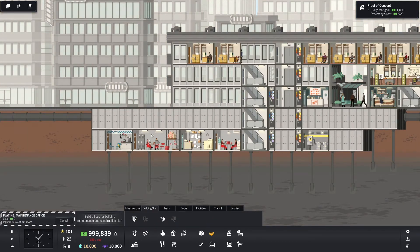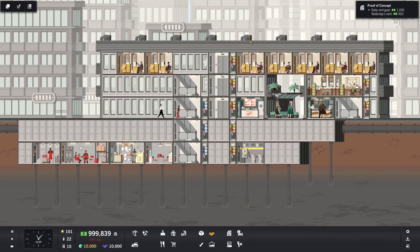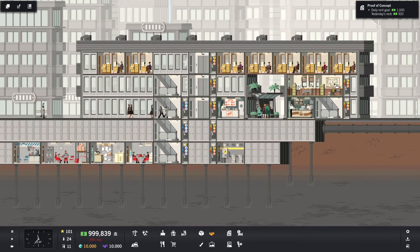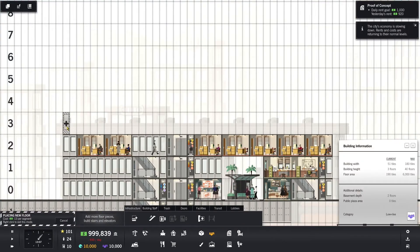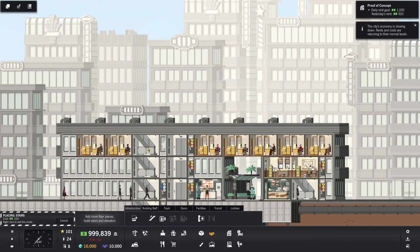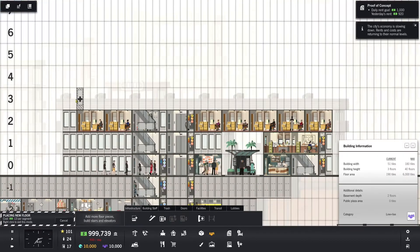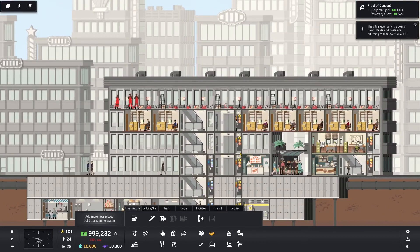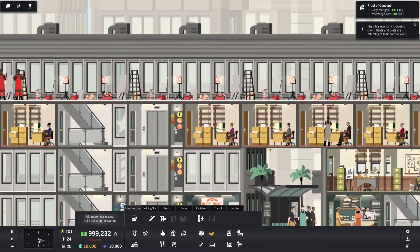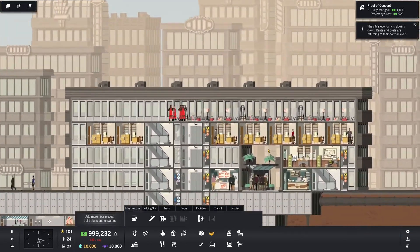We're going to put in a tiny little maintenance room — boom — and then I'll get two maintenance workers. So if things break down like the electrical or the water or any of these other things, they will go and repair them. I'm going to go up one more flight — one more stairway. I think going up three flights is where I'm going to stop with the stairs, because of the square footage as it were. This reminds me of Sim Tower where you have a paper thin building.